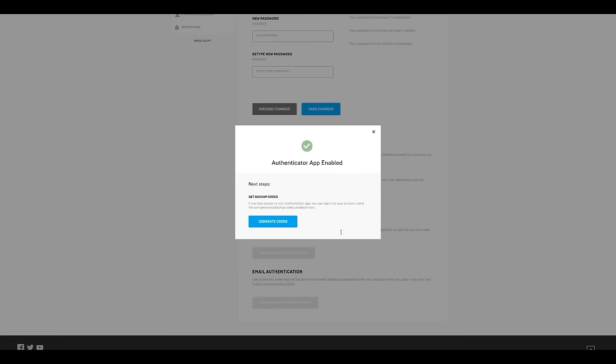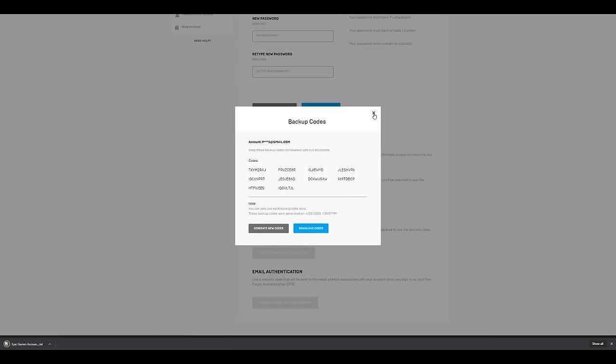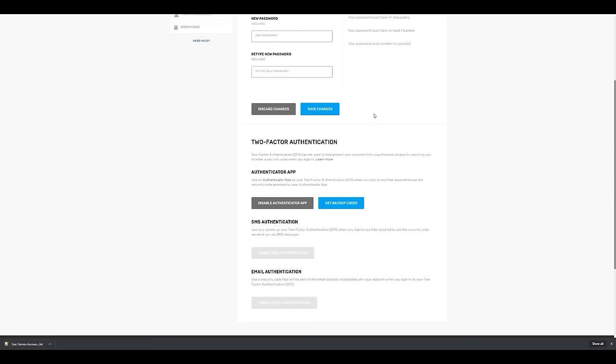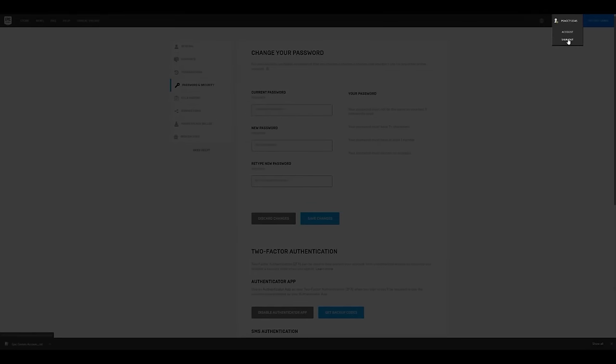Backup codes are created in case you lose access to your authenticator app. Click generate codes and make sure to write them down somewhere safe, or click download codes to save a text file to your computer. To confirm the authenticator app is working correctly, sign out of your Epic Games account by hovering over your name in the top right and clicking sign out.